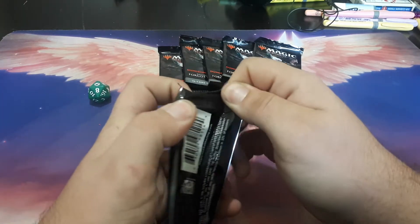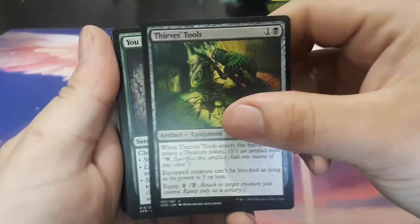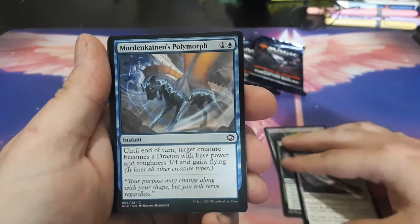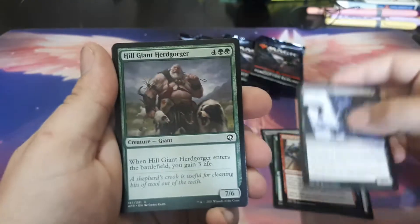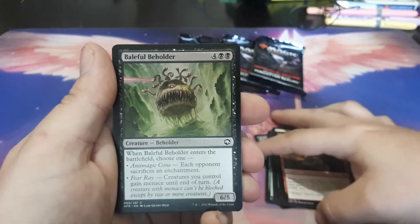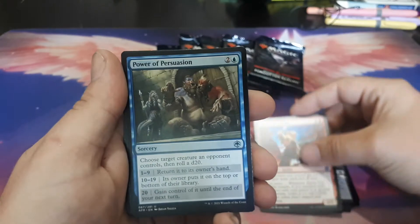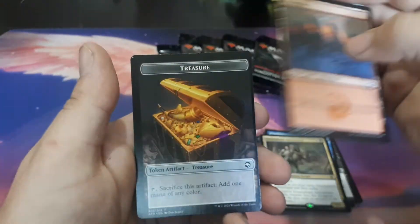First pack of the day. First up we have Thieves' Tools. You Find a Cursed Idol. A Plus Two Mace. Mordenkainen's Polymorph. Price of Loyalty. We have a Hired Hexblade. Hill Giant Hurt Gorger. Celestial Unicorn. Jade Sellsword — my bad. Baleful Beholder. Check for Traps. Battle Cry Goblin. Power of Persuasion. Triumphant Adventurer. A Mountain. And a Treasure Token.